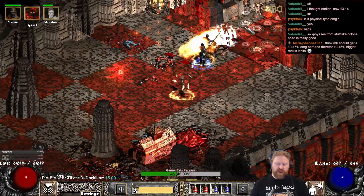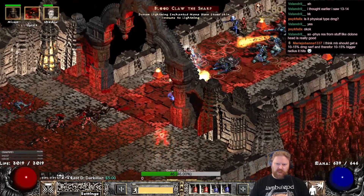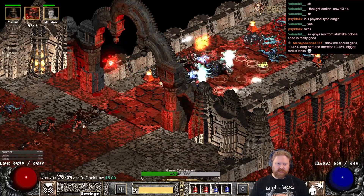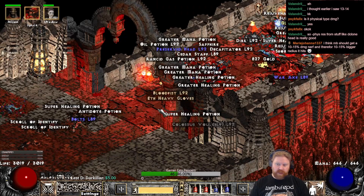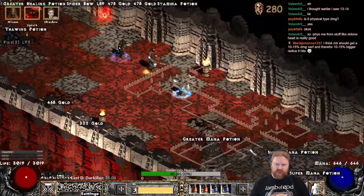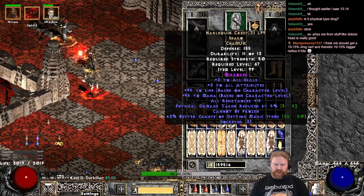This is a very big map with 50s extra percent health on the units and we still kill them with a couple of casts. Very nice build. If you are interested in playing the Assassin, check out Mind Blast — not a terribly expensive build, but very, very nice.